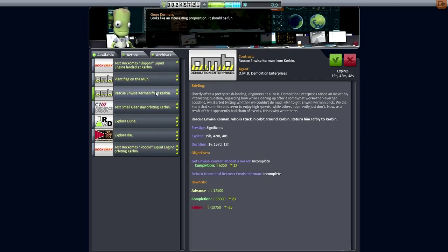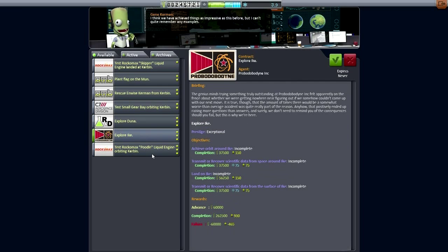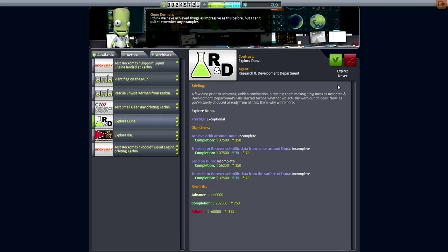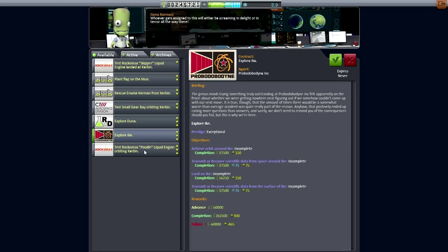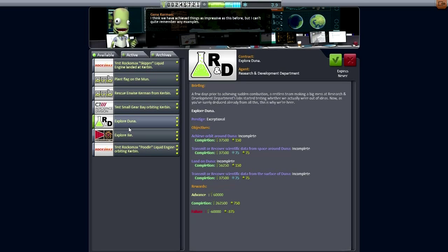Plant a flag on the moon — well, if we got that for Minmus I would be able to do that right away. Doona, Ike — I'll leave those since it says expire never, so I'm in no hurry. Test small gear bay orbiting Kerbin — that suggests we need a space plane. Test rocket max poodle liquid engine orbiting Kerbin is trivial. We've got the contract I wanted so let's get back out to the launch pad.